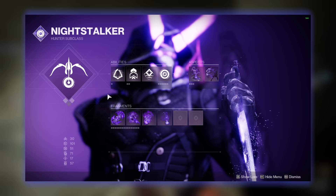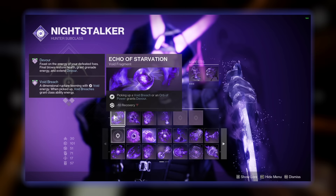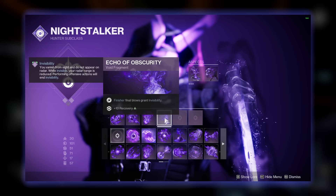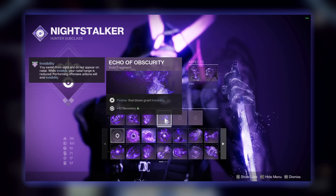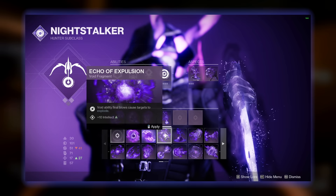Ability wise, we are using Gambler's Dodge with Snare Bomb and Vortex Grenade. For our aspects, we are going to use Trapper's Ambush with Vanishing Step. Fragment wise, we are using Echo of Salvation for the Devour, Echo of Harvest for the Orbs of Power, and Echo of Persistence to boost our buffs. I like to use Echo of Obscurity because it's very nice to have Invisibility on Finisher, however this last fragment you can switch out for anything you want. For example, if you want to go full super energy gain, you can go for Echo of Reprisal. If you want to create more explosions, you can go for Echo of Expulsion.